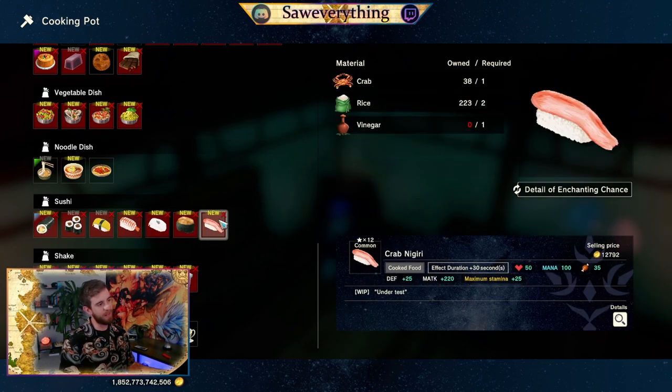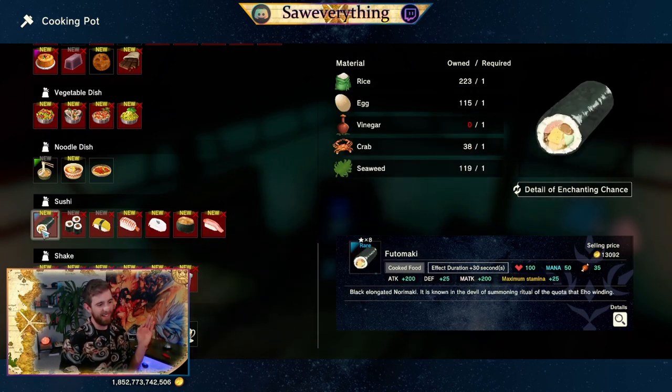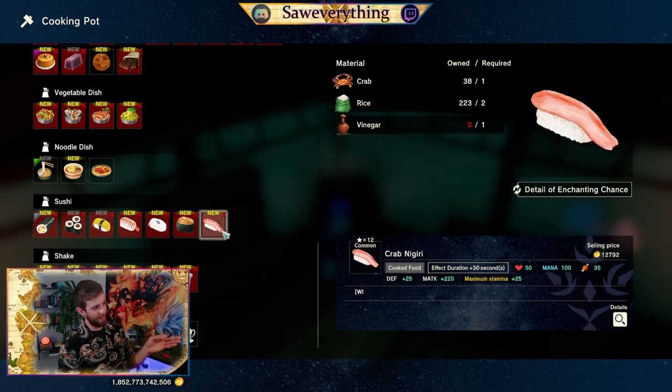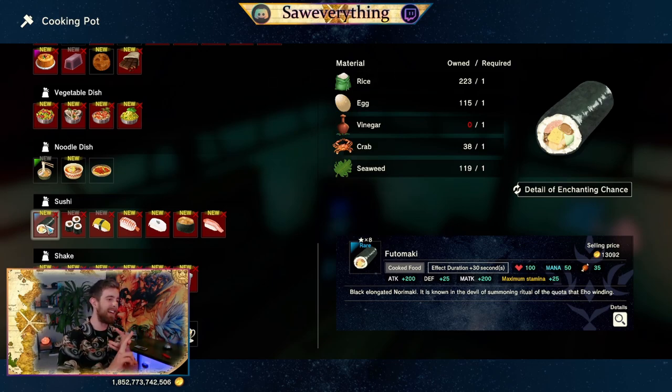Over here we got our sushi. This guy is probably top dog of all the foods we have to work with as a carry-around option. The rice, egg, vinegar, crab, and seaweed — that's not hard, it is quite a few ingredients.